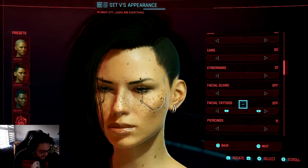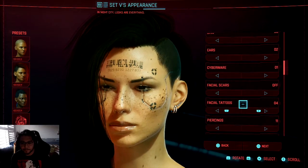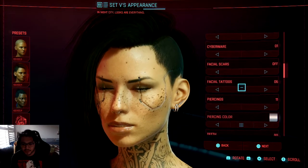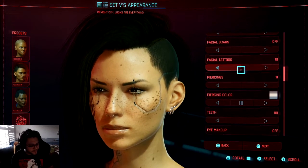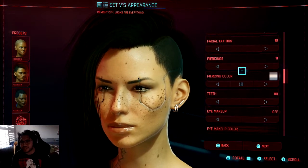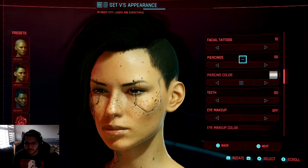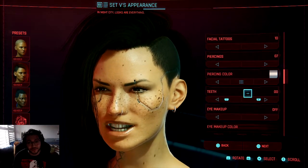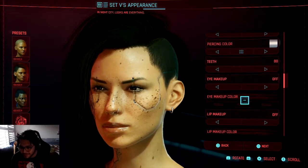Face tattoos — she doesn't actually have any face tattoos. She has a neck tattoo — there is a neck one. This hair hides most of it. We're gonna go off that one right there. Piercings — in this picture she doesn't have any piercings, but she does have earrings. We're just gonna go off of three so she has some earrings. She just has very beautiful teeth. Make-up is pretty much up to you, but she just looks perfect without it.